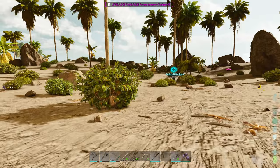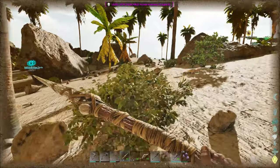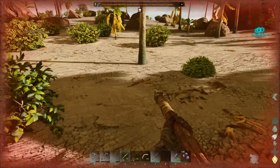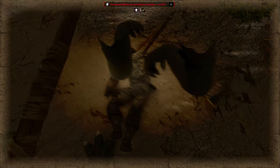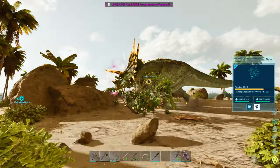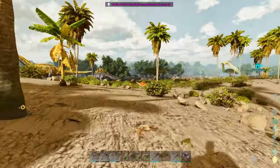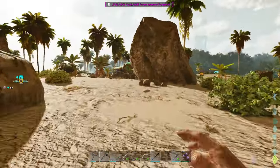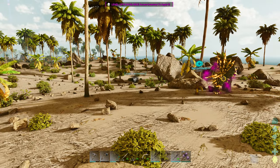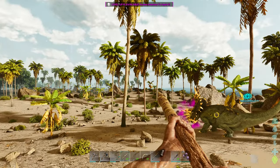We're already at 57 percent — we're gonna get this guy, we're gonna have our first trike! Oh, you scared the crap out of me — why is that parasaur attacking me? An ordinary parasaur! We were actually trying to protect your baby, man. Okay, let's do a quick check in on the trike — we're getting there, at 83. We should get a little bit further with this guy. I just need him to not get hit so we can get him tamed up. Look how cool he looks too!